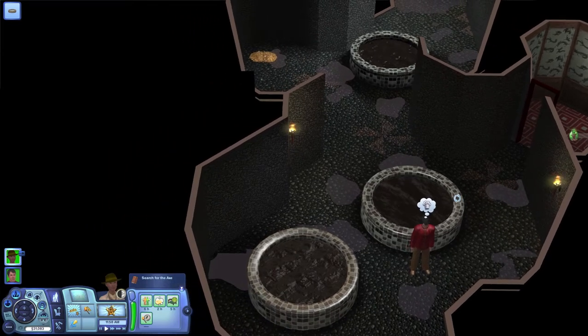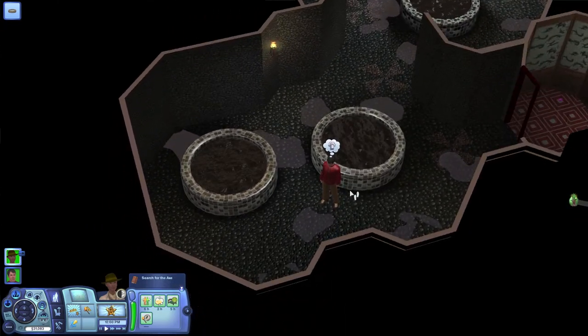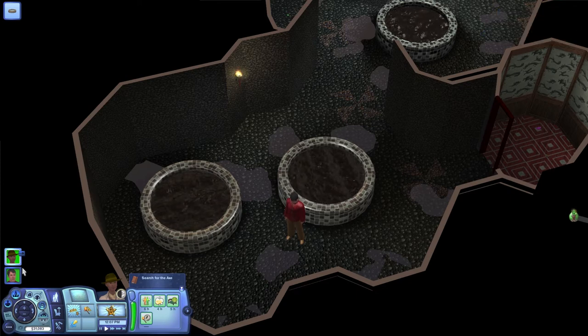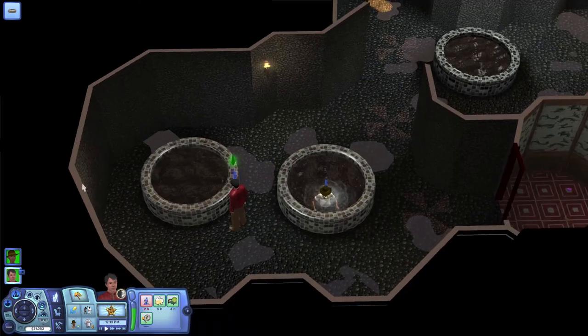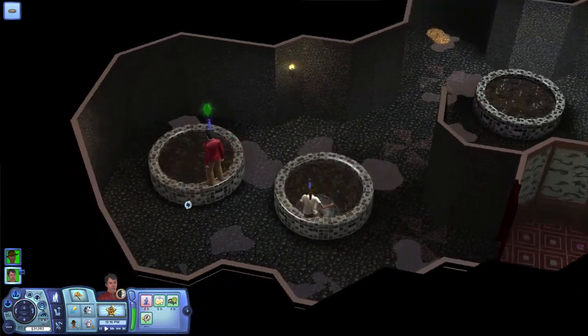Excuse my camera skills because I've been playing different games where the camera is backwards and I'm a little confused. That is a trap - that's a trap! There are a couple gems in here so let's have Hubby go through. Nina, let's have Hubby explore this one. I don't think we can go through any secret doors here.